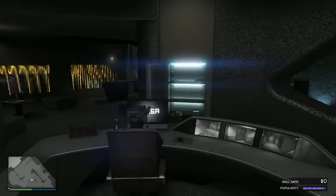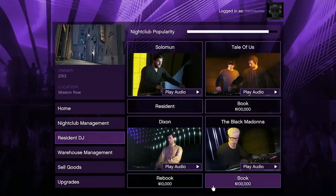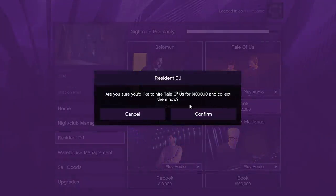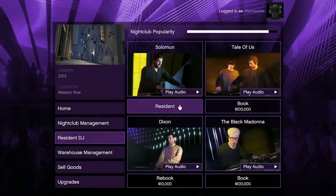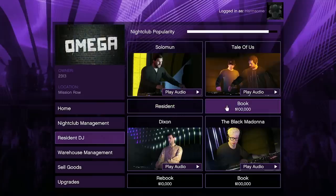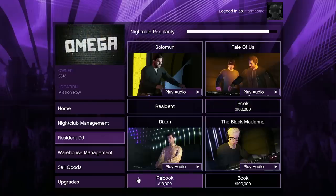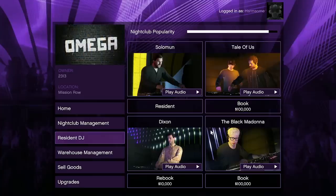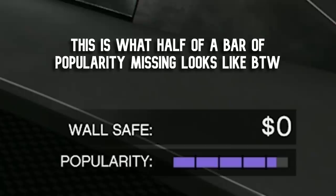There is a way of doing this that not a lot of people know about. If you go into your nightclub computer and go to the resident DJ, some of these guys cost $100,000 whereas this one only costs $10,000. Here's how it works: you book a DJ for the first time for $100,000, but once you've already booked all the DJs, they will only cost $10,000 each time after that. Every rebook gives you half a bar of popularity - there are five bars that split in half.